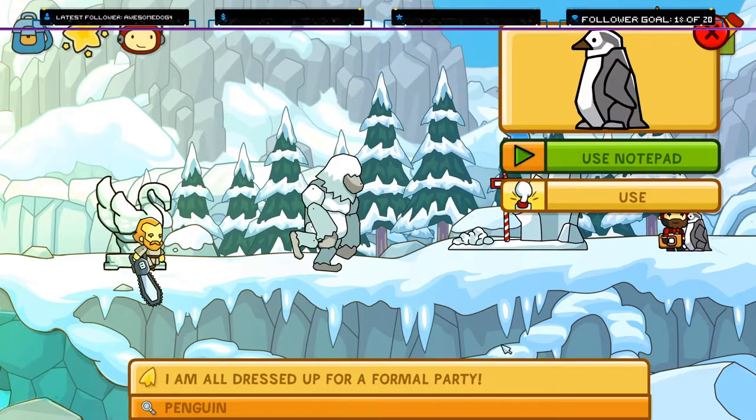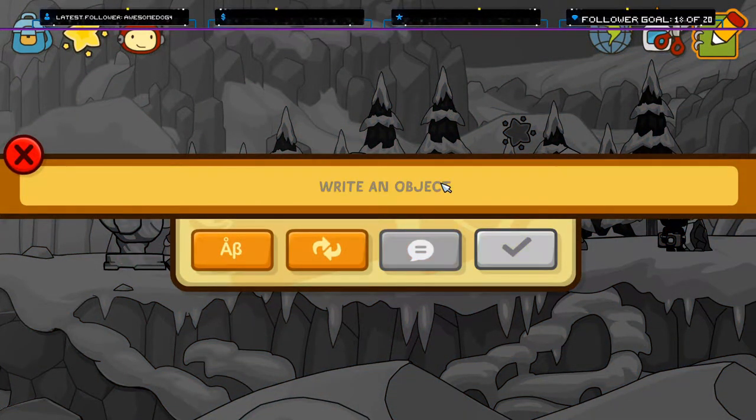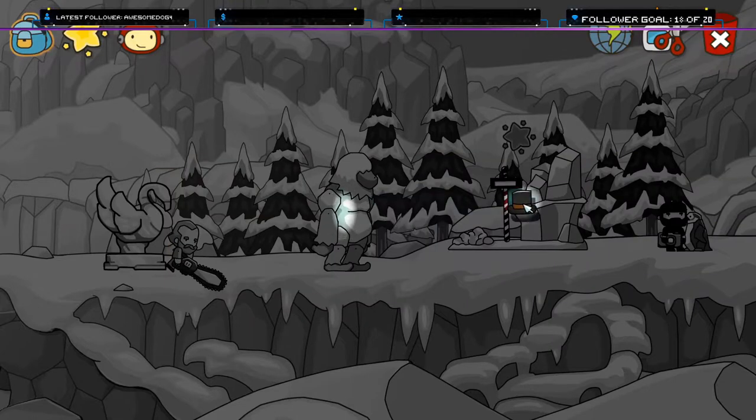Penguin. I'm all dressed up for a formal party. Not yet, my friend. You need a... Splendip... How do you spell that? Splendip... Perus... Top hat. Splendipers? Sure. A top hat.